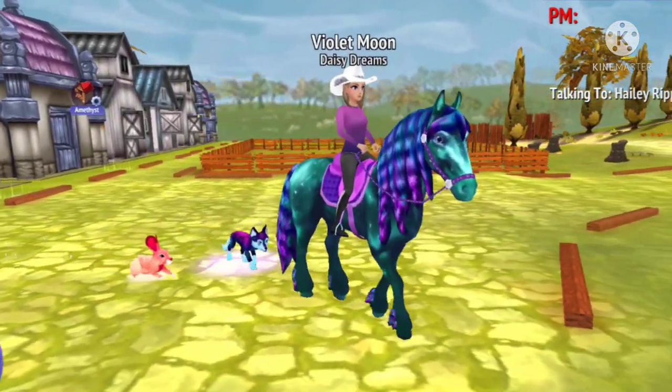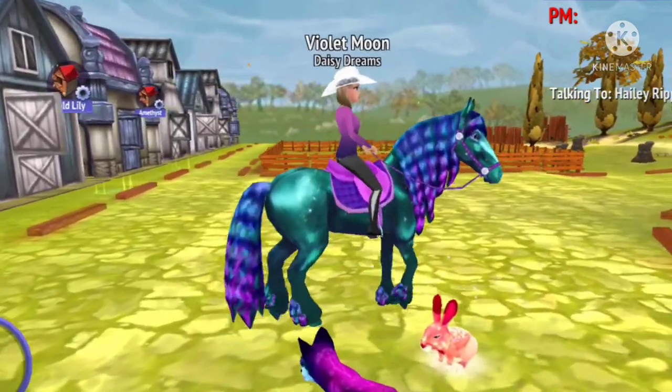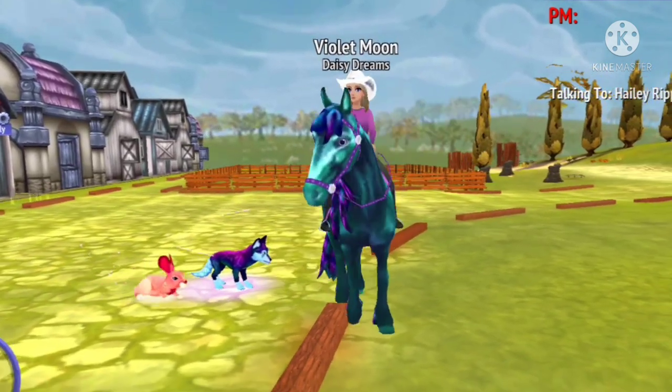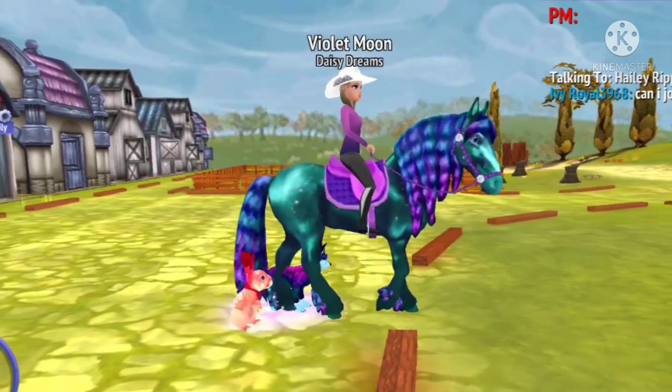The next horse in the Magic Stable is Aurora. I actually just got Aurora last night, but by the time you're watching this video, I got her about a week ago. I think Aurora is super cool and I love her colors. I have wanted her for so, so incredibly long.